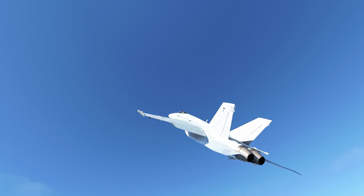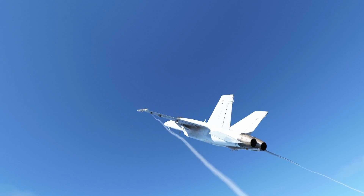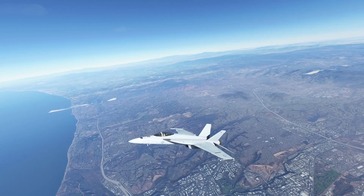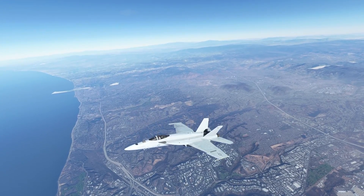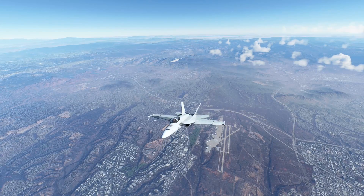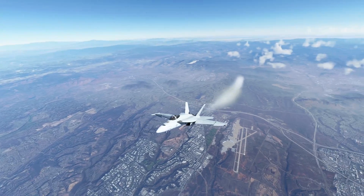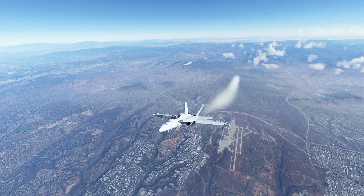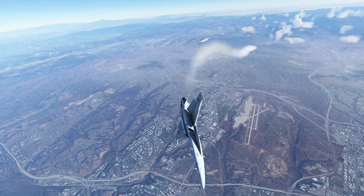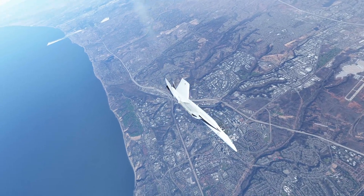Engine exhaust aerobatics smoke, which you can toggle with the nav lights. For me it's Alt-N. And let's do this — Alt-N. I gotta select the window again. Big brain. So yeah, now we have the smoke, and as you can see, it does follow your F-18 pretty, pretty well.